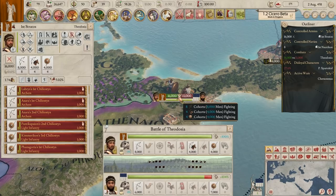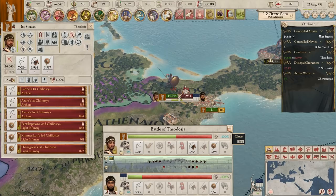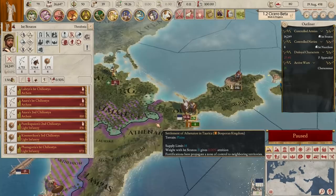An even-sided battle - their commander is slightly better than mine. I think our horse archers really make the difference on the flanks. We're playing on hard by the way, so they get an inherent advantage to every battle. Battle done - let's keep going.